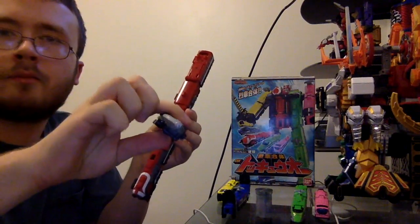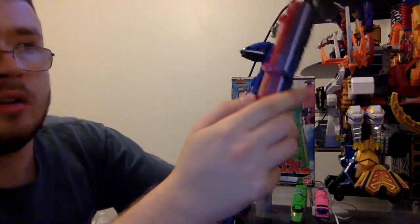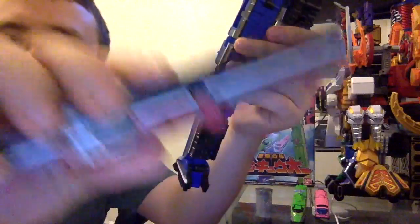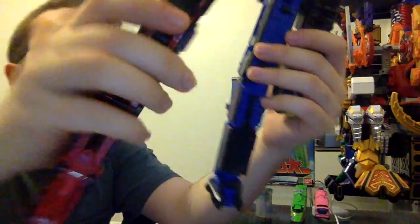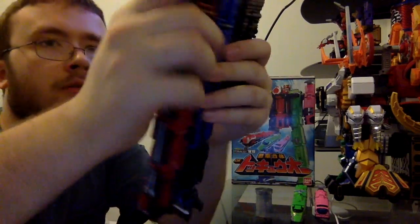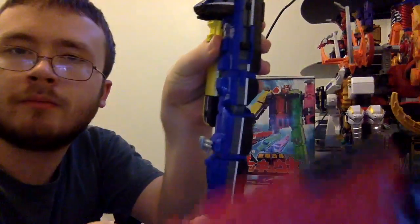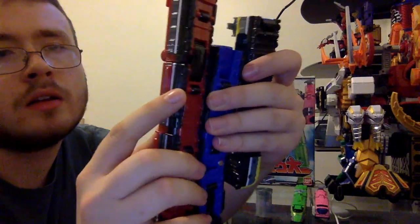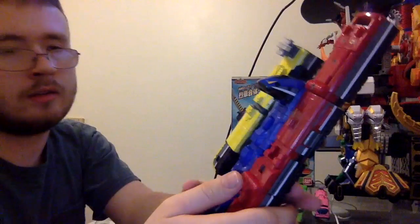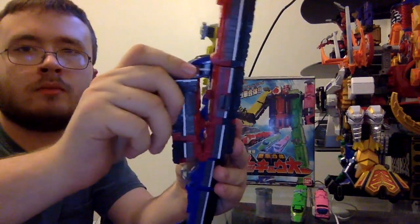For Red Ressha, pull this off. This little piece right here is going to go in here like so. And if you want to detach this, you've got to press this button.